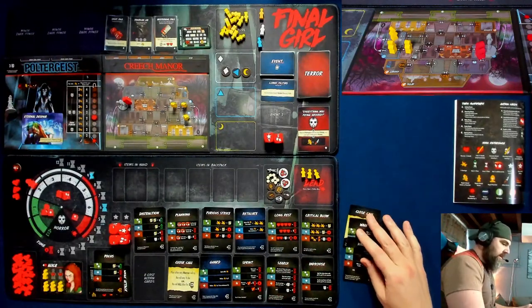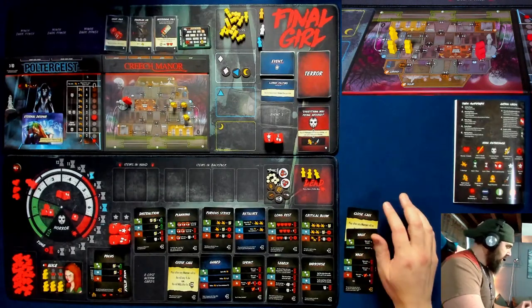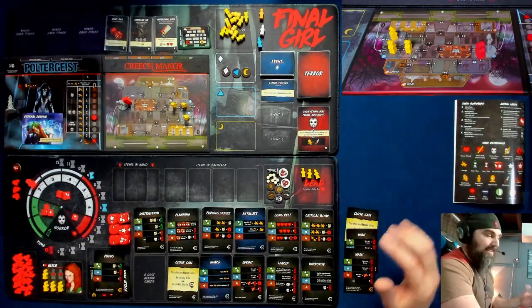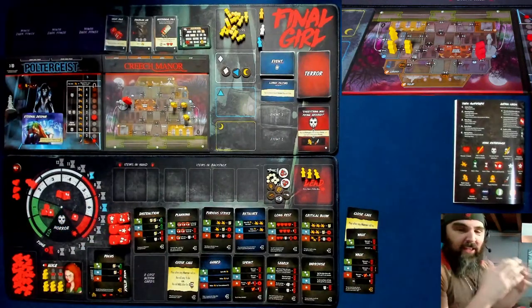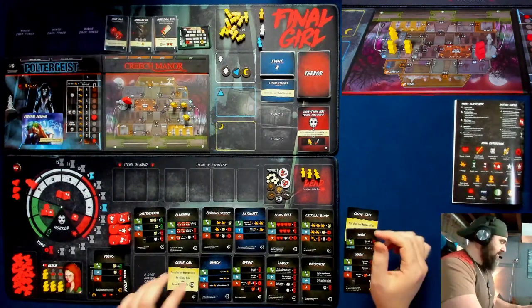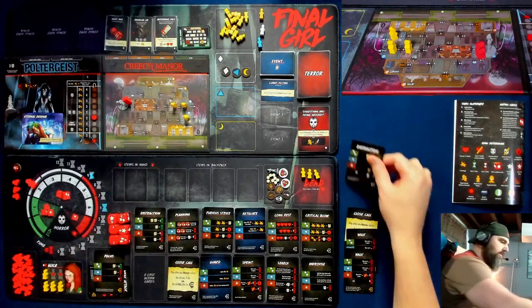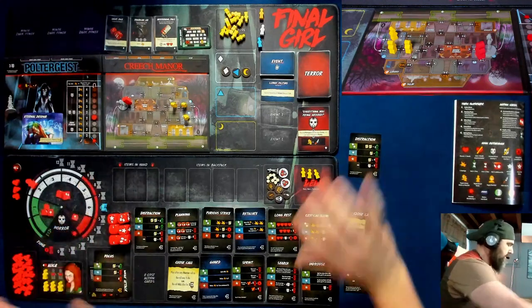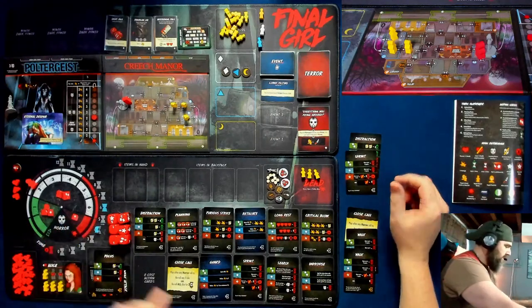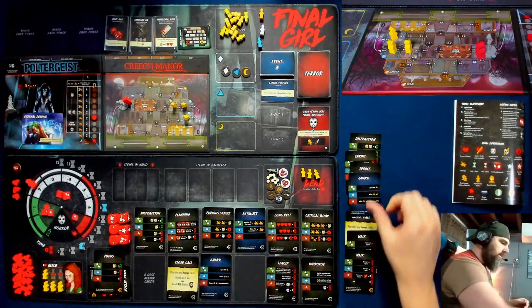These cards go sideways to indicate they were discarded. I didn't roll any ones so no eternal despair to worry about. I think I chill — I'm not getting any level-zero cards back, I already have the two walks. With my nine time — and I have Ferris Bueller's Day Off in my head with nine times. I'm going to spend three on distraction going down to six, two on sprint down to four, two on another sprint down to two, and two on a guard down to zero.